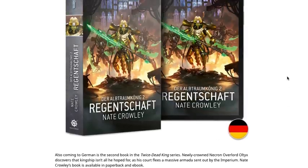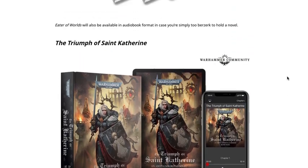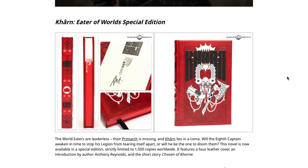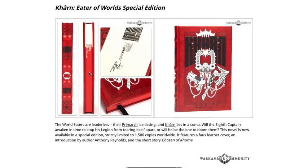That's everything for this week — quite a few books, hopefully something came out or was re-released in a format you were interested in. The Karn book looks pretty cool. It's really limited: the World Eaters are leaderless, the Primarch is missing, and Karn lies in a coma. Will the Eighth Captain awaken in time to stop his Legion from tearing itself apart? This novel is strictly limited to 1,500 copies worldwide, with a faux leather cover, an introduction by author Anthony Reynolds, and the short story 'Chosen of Karn.'